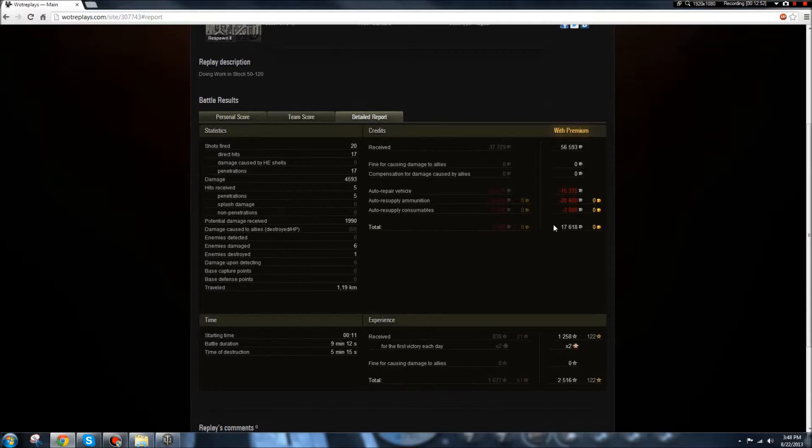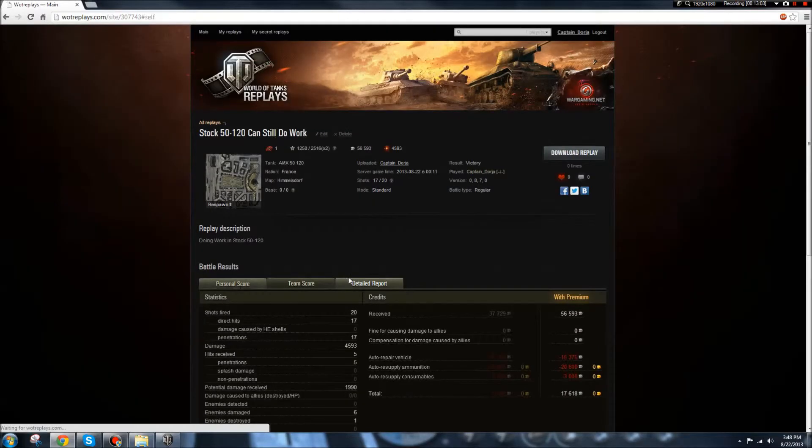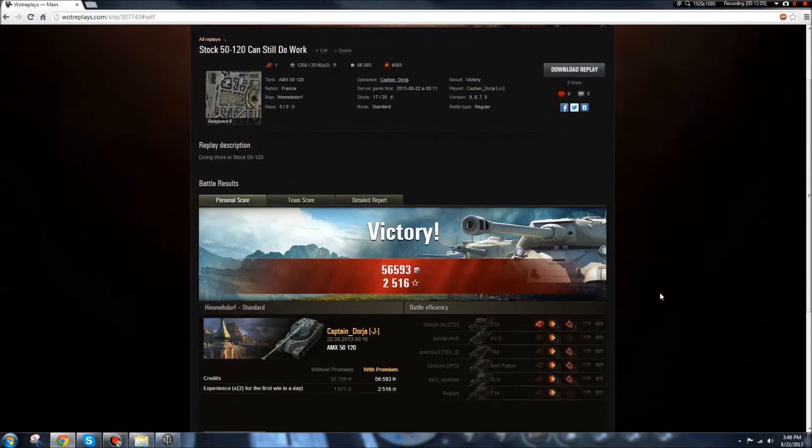Managed to make 17.5k profit. Without a premium account I would have lost 1,200 credits. You can see here it's 25-16 for the double. Decent battle for the 5120. I know it's nothing epic — it's not like 'oh my god, you're doing so good.' But it's refreshing. I'm basically in a stock tank, and really it's a shadow of what it's going to be. But it's nice to know you can still do work with it.